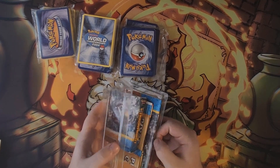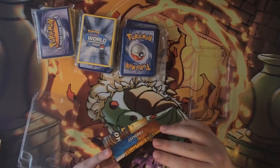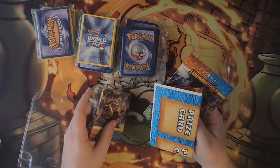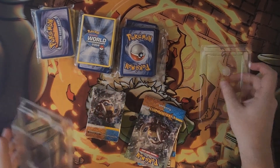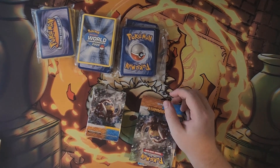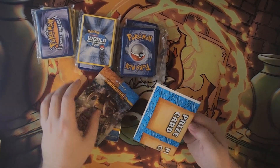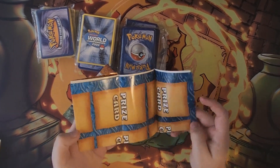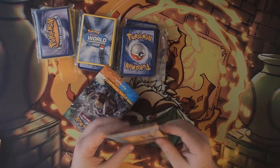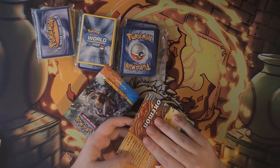We're going to do the last theme deck — this one is still in the plastic, which is astonishing. It probably doesn't have the extra booster in there. If you don't know, back in Triumphant and Call of Legends the theme decks came with an extra booster pack to try to promote sales because they were having a hard time getting off shelves, which is surprising because they had Umbreon and Espeon on the Undaunted ones the set before.